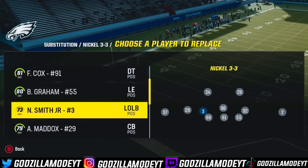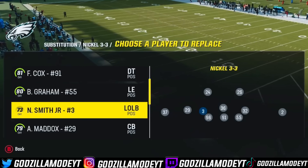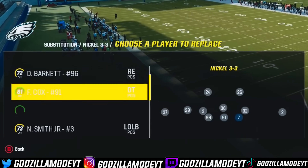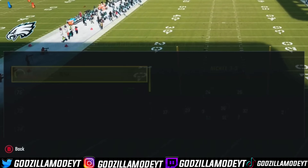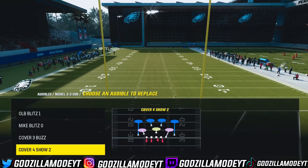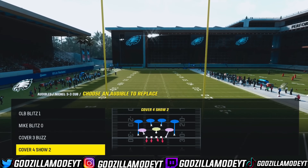This is day one of Madden 24 so I'm going to run a linebacker — he is 92 speed, so that's a win. Make sure your best players are in the game, obviously. Now what we need to do next is go to 3-3 Cup and make sure you put Cover 4 Show Two as your defense and Cover 3 Buzz as your defense.